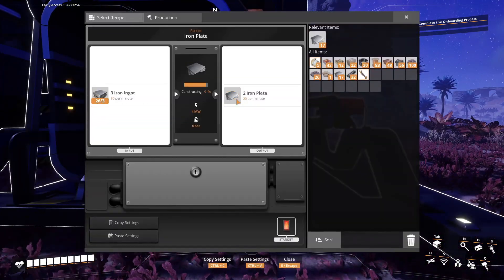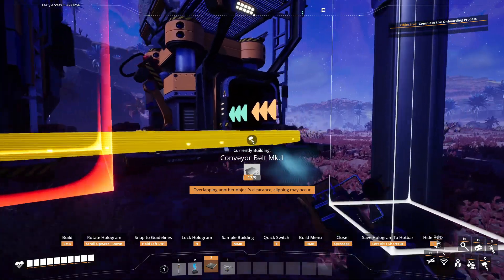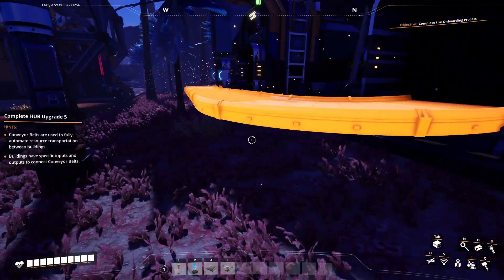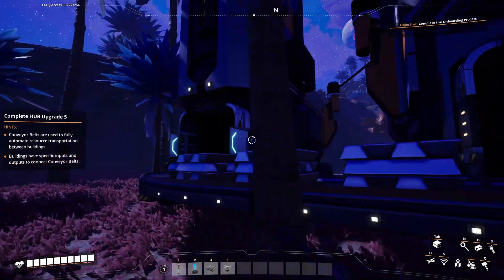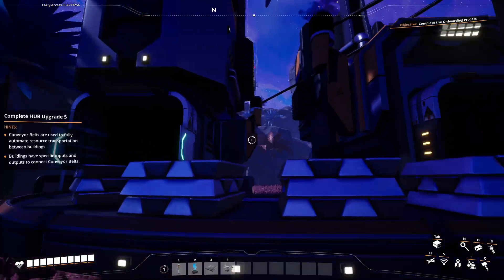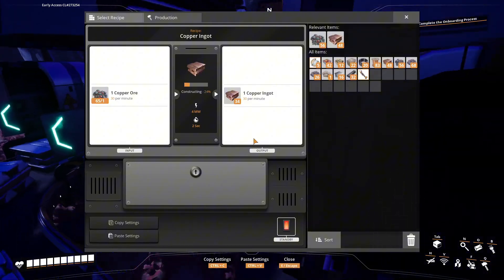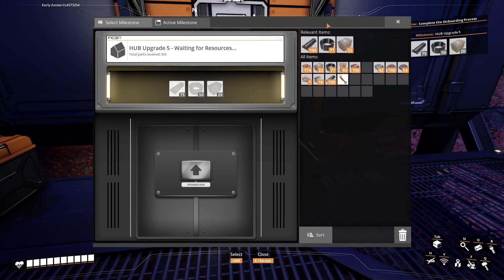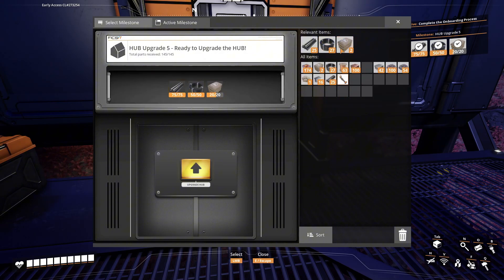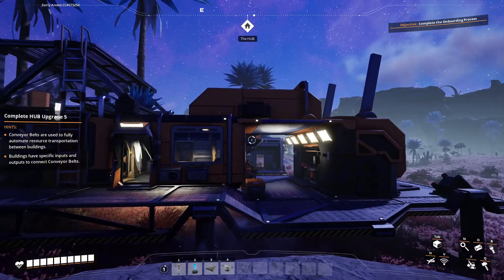Now I should have enough. Connect this output to this input. I'm going to make this a lot nicer later, but for now the iron ingots that I'm smelting are automatically going into here, so I'll always be making iron plates. And this is done. Already, it's looking a lot better.